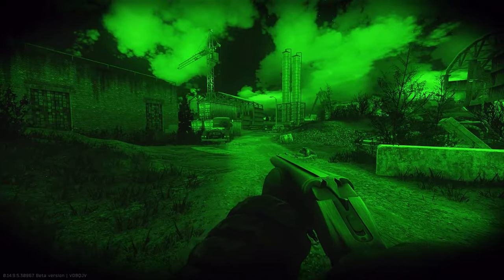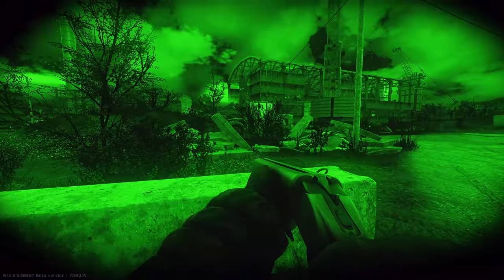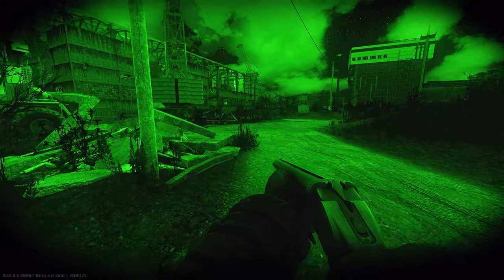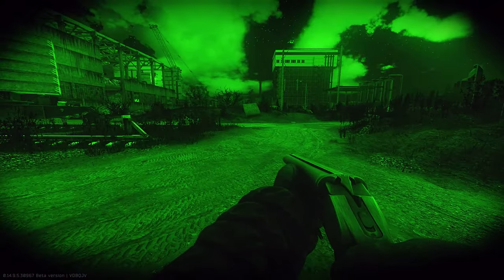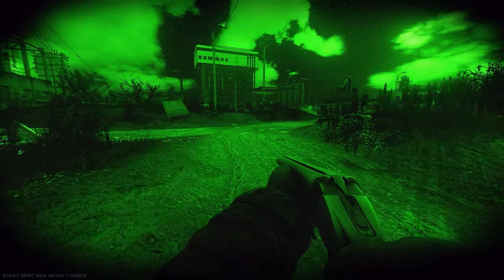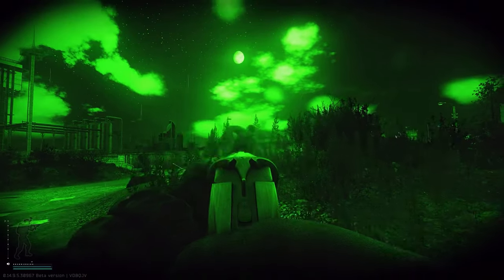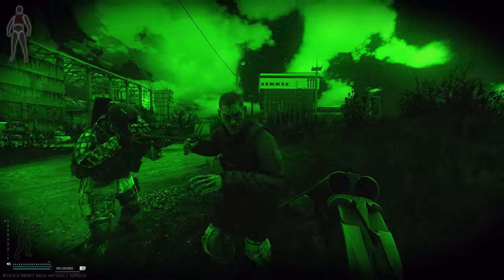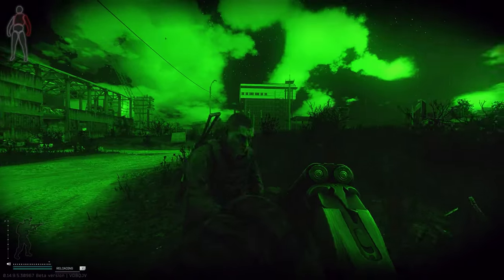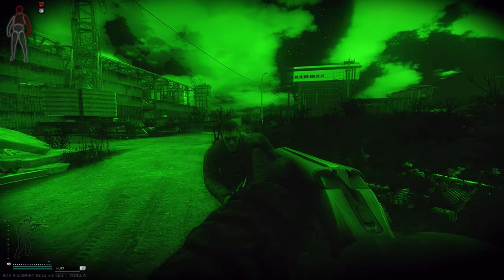If you want to find them in Woods, you can find them at the very top of the map in Sunken Village by the Mark Circle, or you can find them by Scope Shack near the Outskirts Extract. If you want to find them on Shoreline, they will spawn on the spine rocks between the water treatment plant and the massive mansions, or at the resort itself.